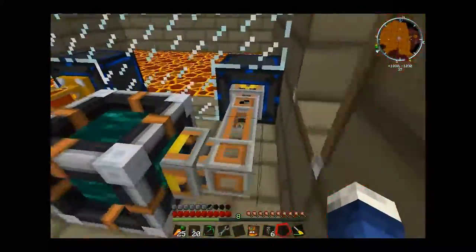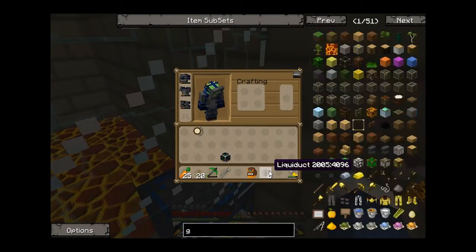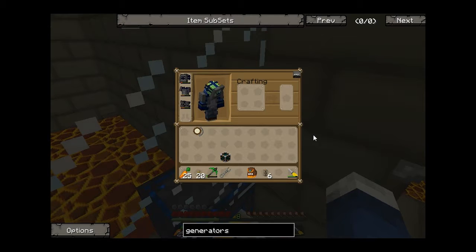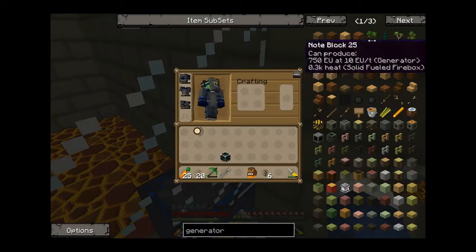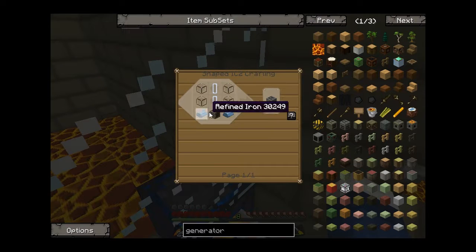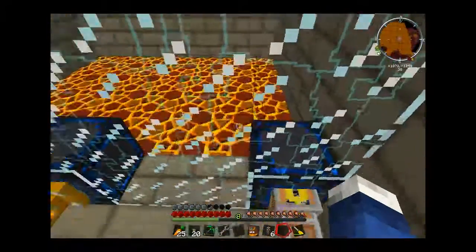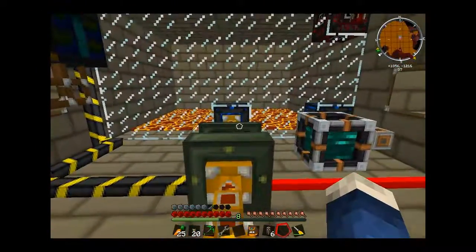Now I'm going to log off and try to get these geothermal generators — let's just search 'generator'. We've got a generator, geothermal generator, and thermal generator. I think I'm going to make the easy ones first — we're going to make nine of them and then upgrade them. Meanwhile, we keep working. That's what we're going to do next episode. Hope you enjoyed, see you later, bye!